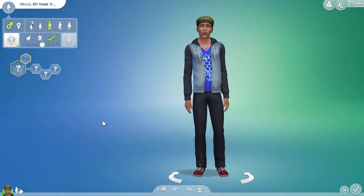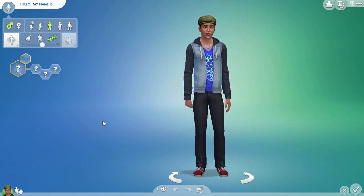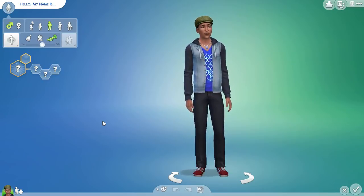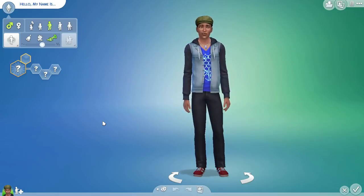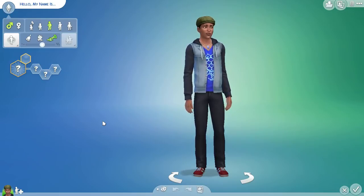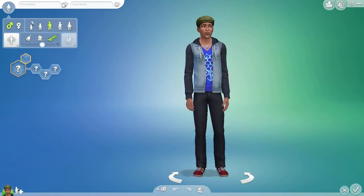I'm going to do just a tiny bit different. In the original challenge, she has you just create one child. I'm going to create two children — a boy and a girl, that's why. You're just using the randomize function for Create a Sim, and just see whatever clothing and genetics they end up with. I'm going to click 5 times randomly, because Bunny has 5 letters in it.